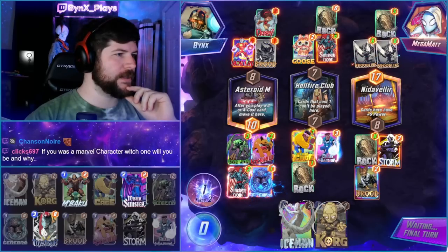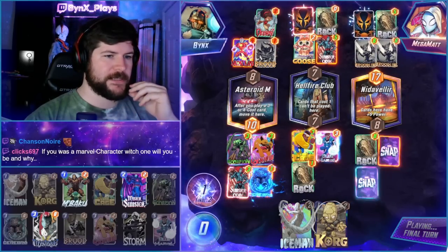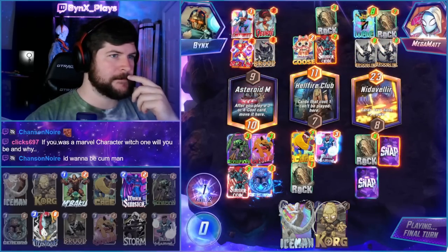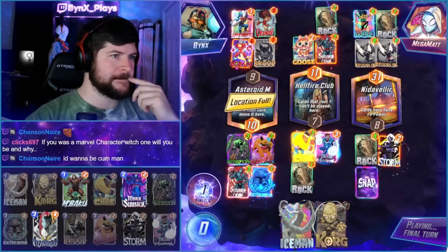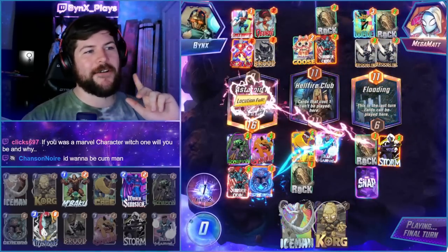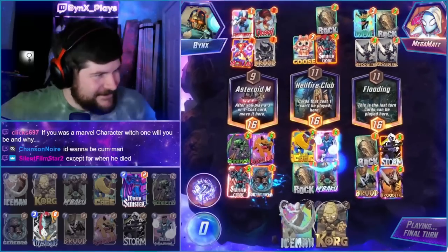If I was a Marvel Snap character, which one would I be and why? One that could fly for sure. Vision seems pretty lit - Vision's like super smart, basically unkillable. Oh, this is easy GGs here. I think we're going half-baked casserole. This would be a half-baked casserole, but you know who likes a full delicious casserole? My boy, M'Baku. In your face.